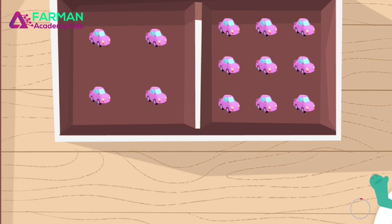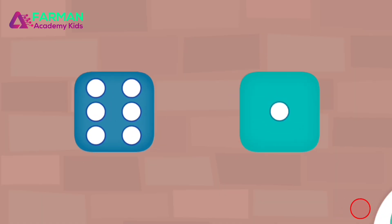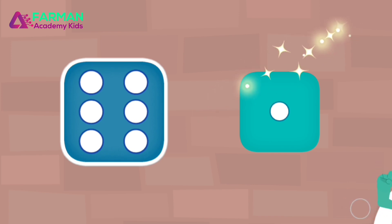Which box has more toys? Keep it up! You tapped the box with more toys. Which one has more dots on it? Super duper! You tapped the one with more.